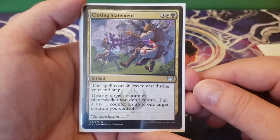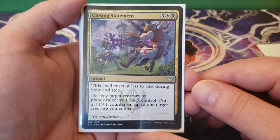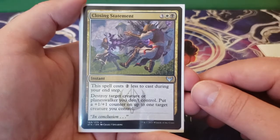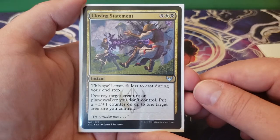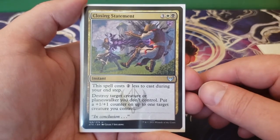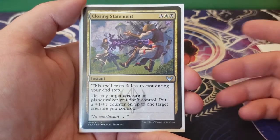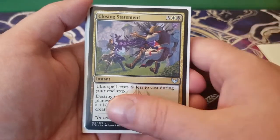Next up we have Closing Statement — three, a white and a black. This spell costs two less to cast during your end step. Destroy target creature or planeswalker you don't control, and put a plus one, plus one counter on up to one target creature you control. You have to cast this during your end step for the reduced cost, but it hits a creature or a planeswalker, and on top of that you get a plus one, plus one counter that Lazel will double.